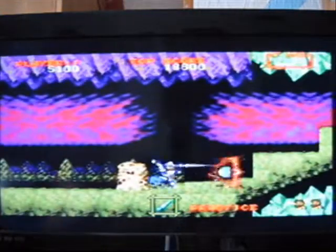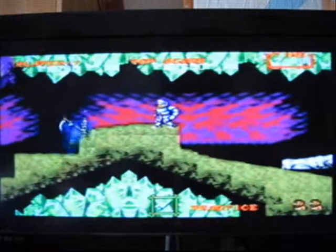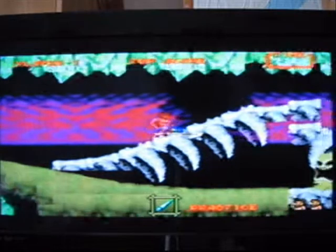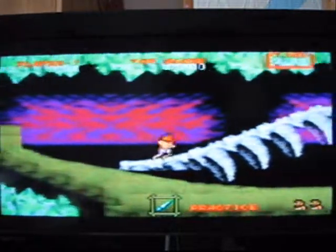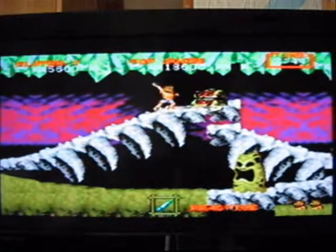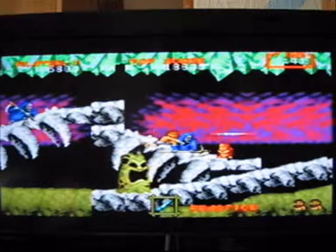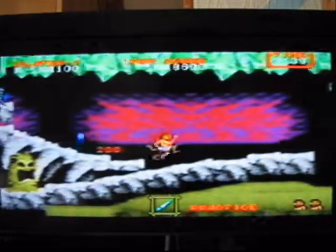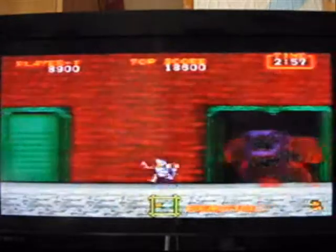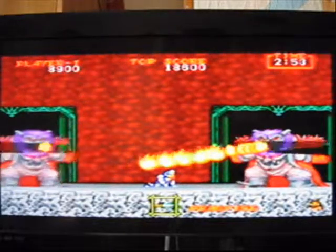The graphics for Ghouls and Ghosts are great for a game released so early in the Mega Drive's lifetime. It uses the Mega Drive's colour palette very effectively; as a result, none of the environments look drab, being packed with colour. Parallax scrolling is also used to create an illusion of depth, and the levels are creatively designed, although some familiar concepts are recycled, like in the fire and ice stages. Unfortunately, a few graphical glitches do rear their ugly heads from time to time.